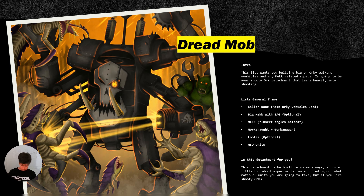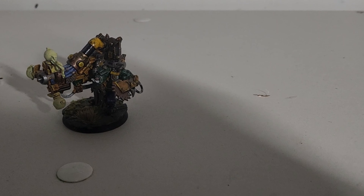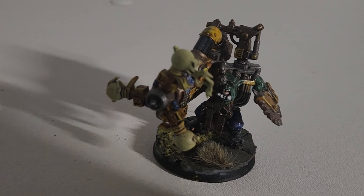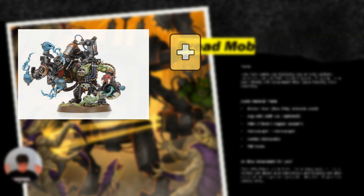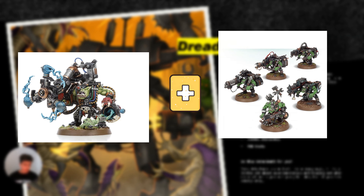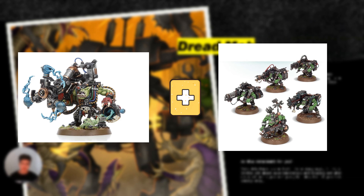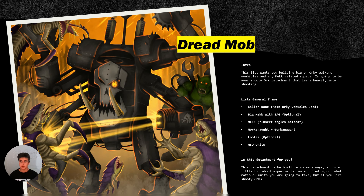Next one is going to be Big Mech with Shock Attack Gun. I took him — he's optional, but he's great for running into a 15-squad Looter to make them somewhat viable. Because having Lethal Hits, Sustained Hits, or AP plus one on Grizzle Hits is actually quite good. You can get quite an efficient roll-off with them, with some access to more — the Hunt one where if your Strength is greater than the Toughness, you get plus one to Wound. I think it works, but you don't have to take it if you don't want to.